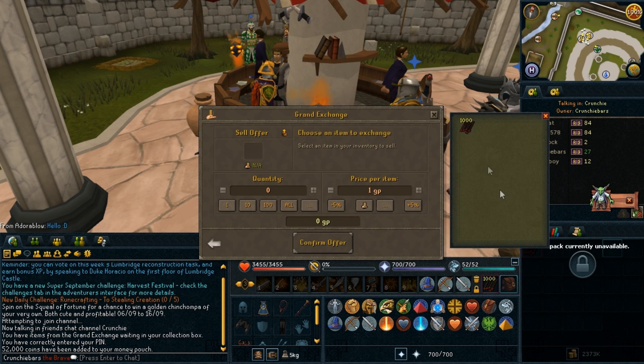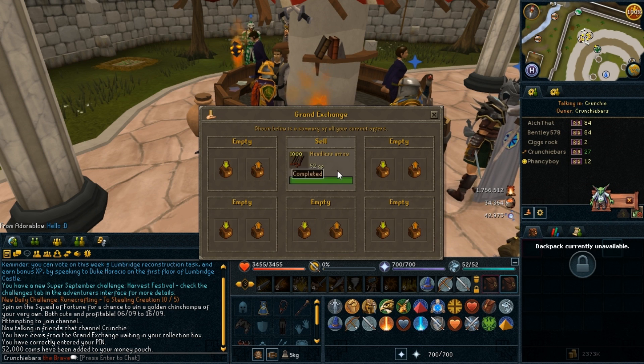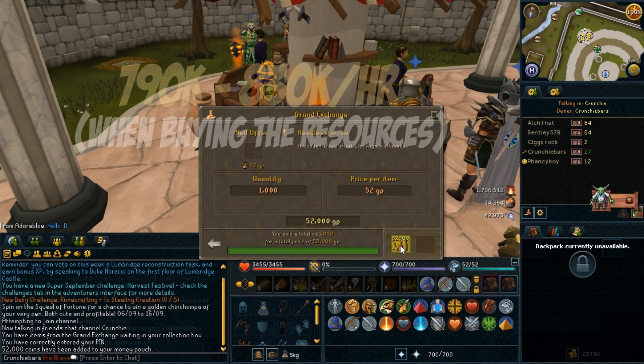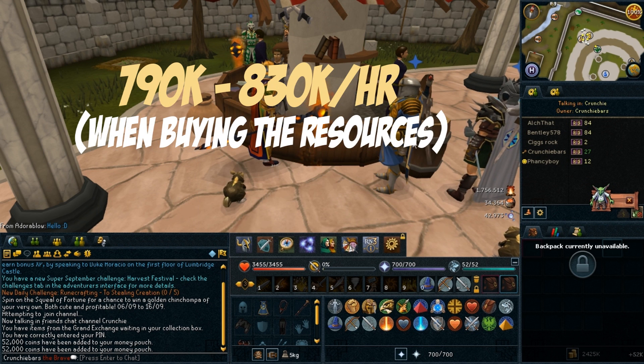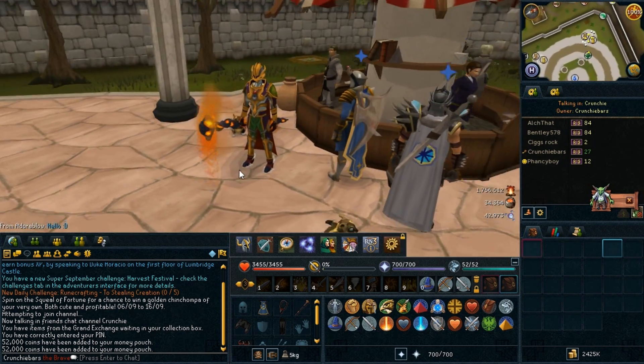Now if we sell the headless arrows, you can see they're selling for 52k which is the mid price. So in that short amount of time we've already made 15k, and after doing all the calculations this works out to be around 790 to about 830k per hour. So it's a pretty nice amount of money for basically no requirements at all.